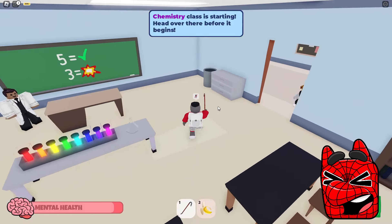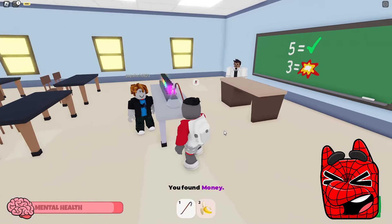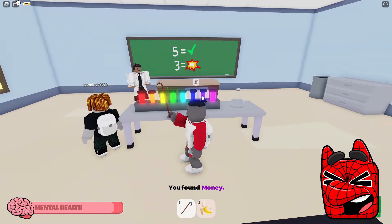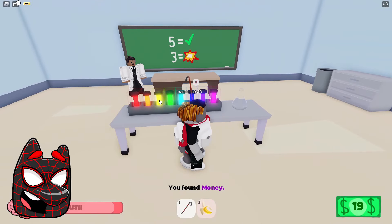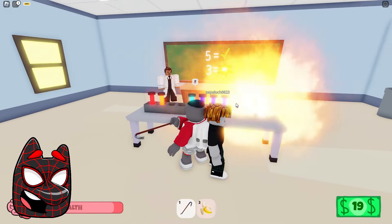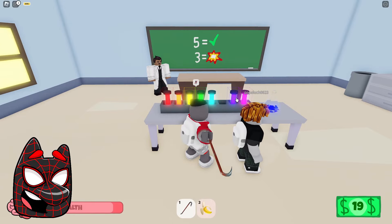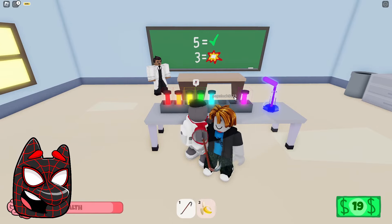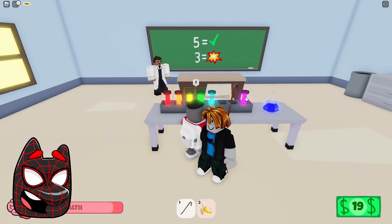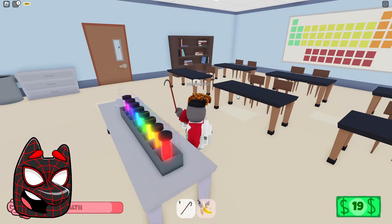By the way, just look — there are a huge number of multicolored flasks on the table. It looks like we'll have to make some strange potion today. Let's try to do it. There is some kind of hint drawn on the board, but I absolutely do not understand what order of actions should be in order for us to mix this potion. We didn't manage to do it on the first try. I think we need to guess the perfect combination after which this potion will not explode. Maybe there are some clues here somewhere?